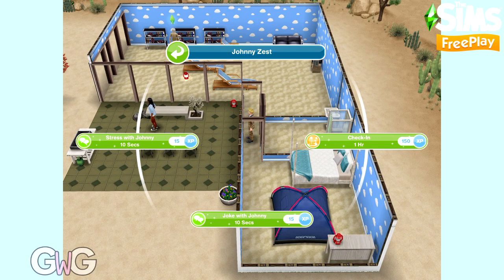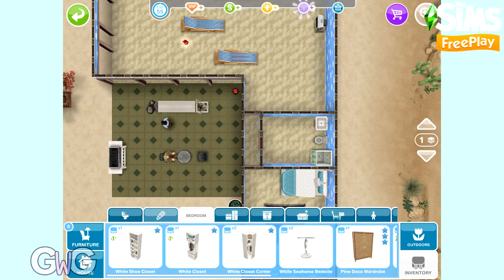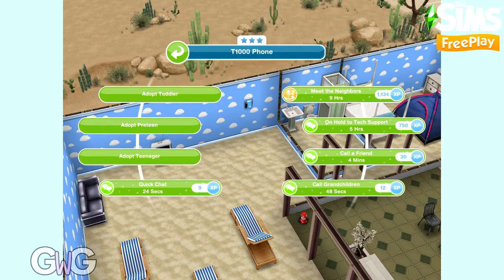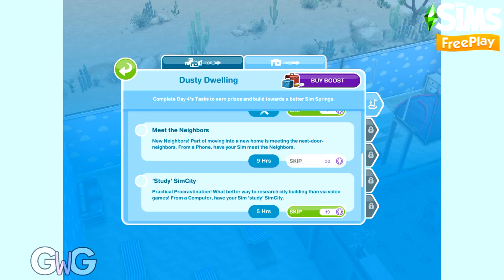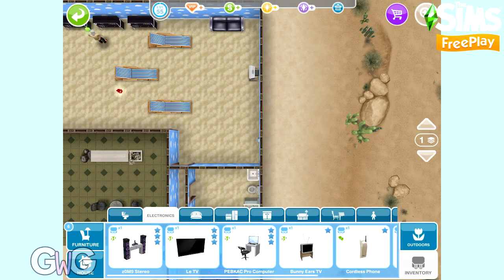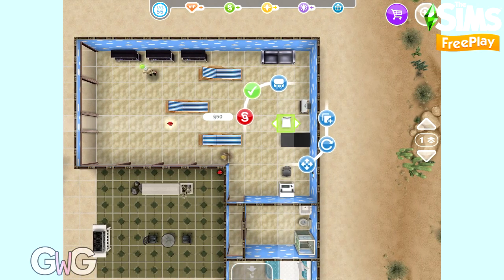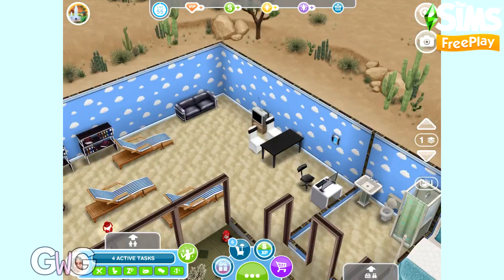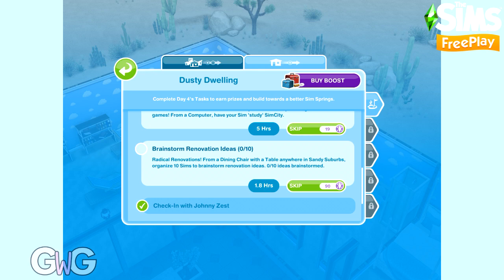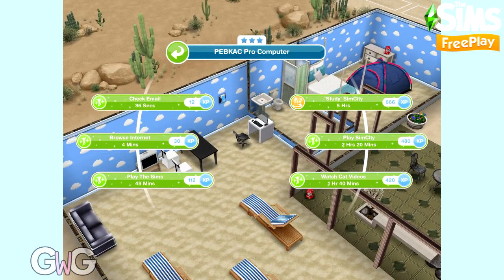Let's check in with Johnny — we'll skip that one. Then we can meet the neighbours using a phone. I placed some items from the first house in my inventory to show you more quickly. Next is study SimCity using a computer — I've got one in my inventory to place. Then we need a dining table and chairs — you'll find the brainstorm ideas option on the chair. You need 10 chairs because 10 Sims need to complete this at the same time, and remember they need to be around a dining table too.